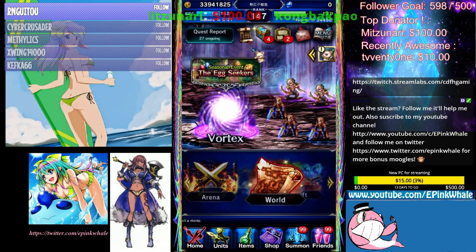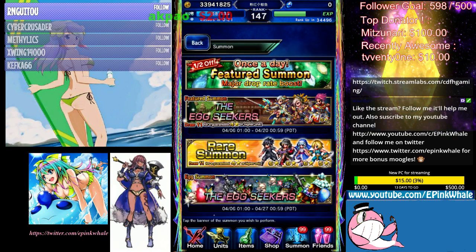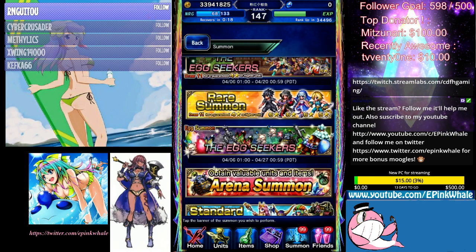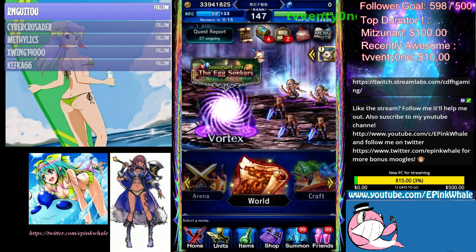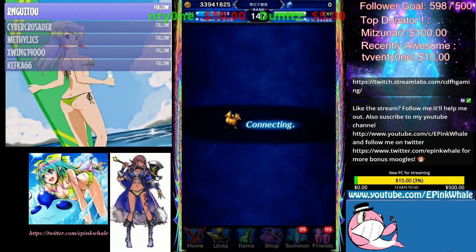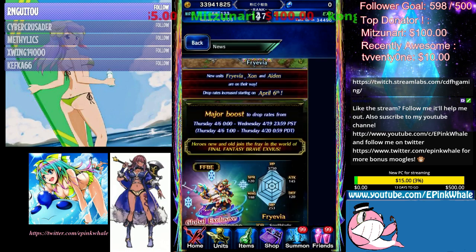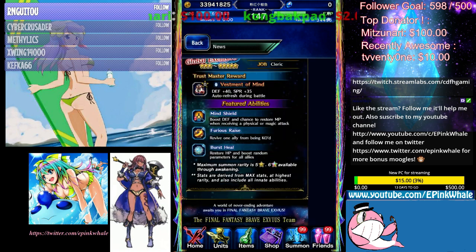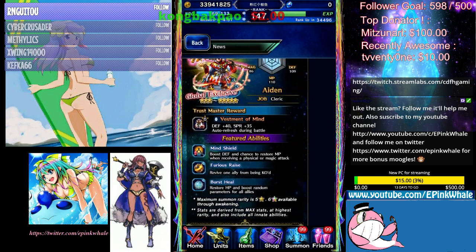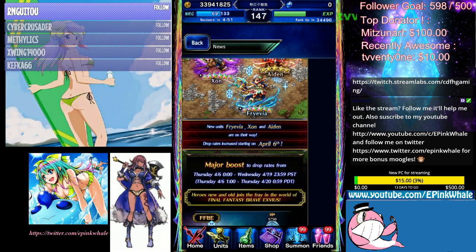I hope you guys have good luck with the pulls. This banner has been pretty nice to me — I didn't really have to spend much lapis this banner, so it's pretty good. I heard these units are not limited, so you'll have a chance to get them in the future. People watched the Square Enix stream where they said the units were permanently in the pool, so no need to rush — you're gonna get these units one day if you have the luck.